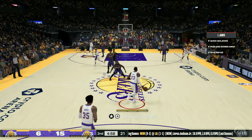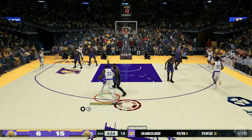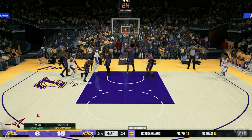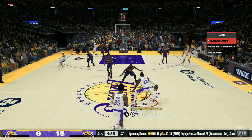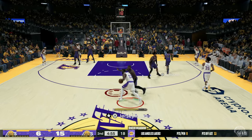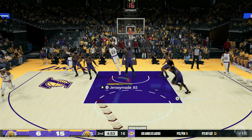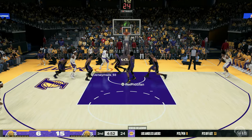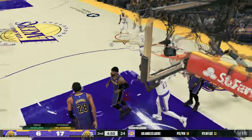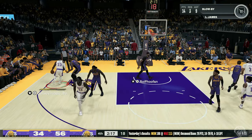Another perfect time to use the Bulldozer badge is when you're attacking middle, especially with someone like LeBron who also has bail-out. The defense is in a lose-lose situation. If you trigger this animation driving middle, Gabe Vincent is wide open for a three on the perimeter, as you can see. Think carefully about where you're going, where you're driving, and where the help defense is.